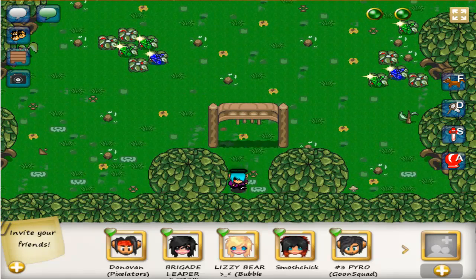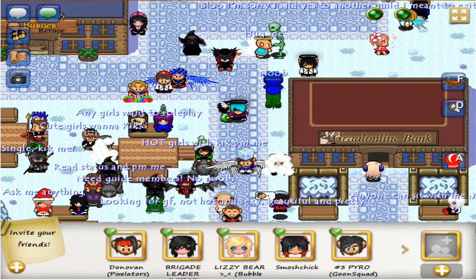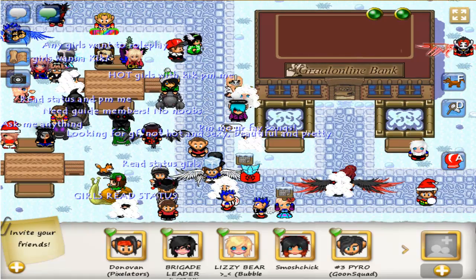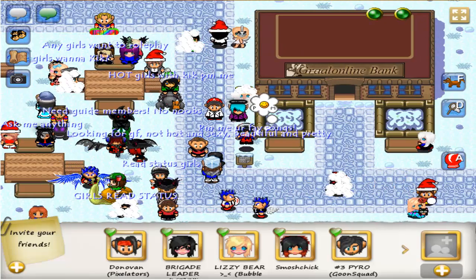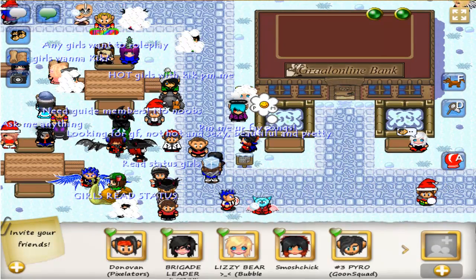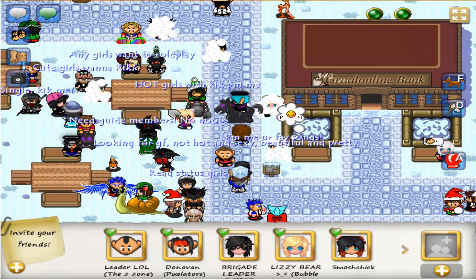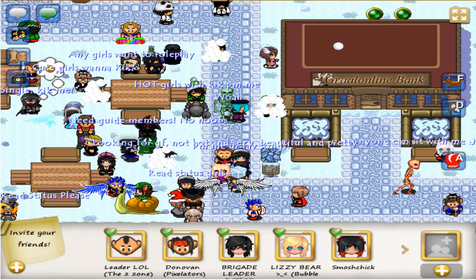I'm right here where I need to be for this switch, and I'm running because it's a bit glitchy right here. This is where Blue Moon is. You need to get your horse, and this only works on the computer version — you need to press F, A, F, A, F, A. So do that.